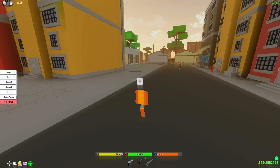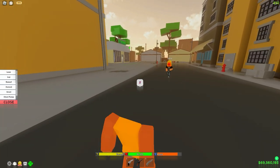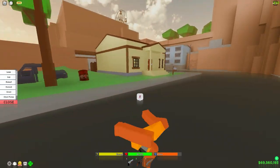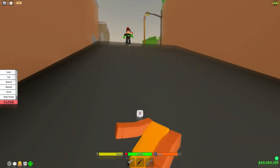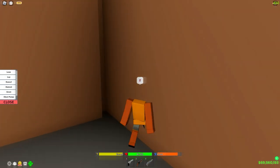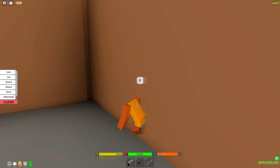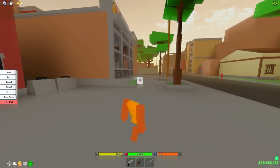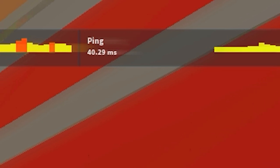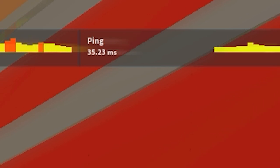Your FPS will also depend on whereabouts you are on the map. For example, at bank I'm getting around 300, but if I go up here I get around 450 because there's fewer people and less going on. Over here I'm at around 420–460. That's the main thing with FPS Unlocker.